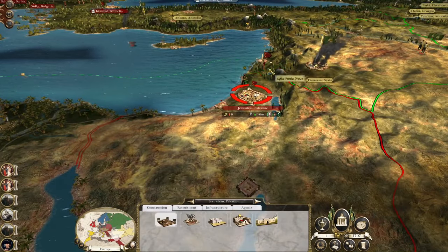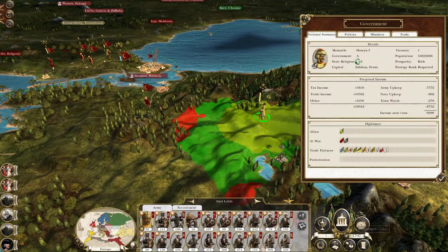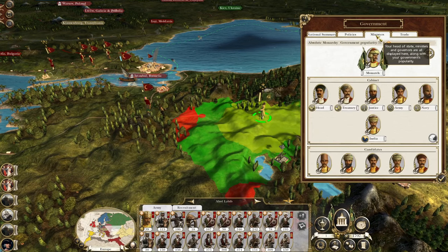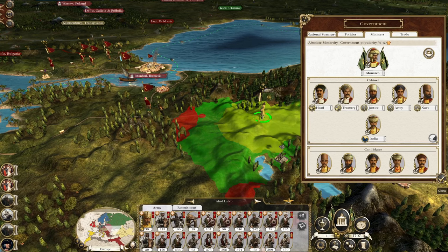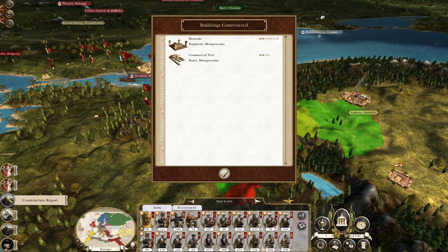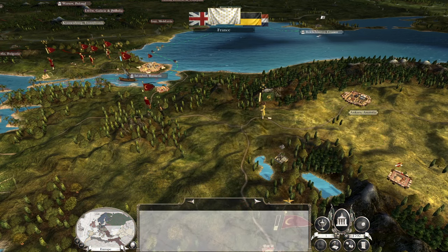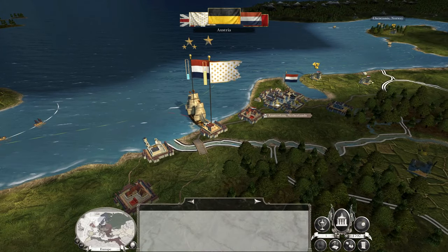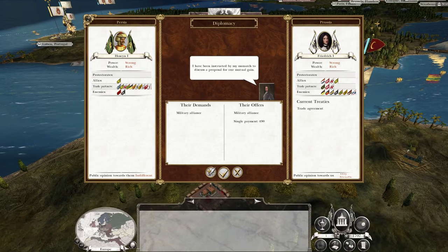Those forces should pull back to Jerusalem. Next turn we roll for 9,220 income — that's really good. Ministers are all good, nobody in the wings seems to be a genius. Let's end the turn. We didn't get a peace deal with Russia — we got an alliance with Russia. I don't mind allying with Russia now that we're secure, and they back up Poland. I kind of want to see Poland exist, so I don't mind cozying up to the Polish axis.